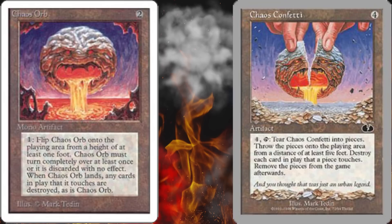I'm not even sure what to think when I read the flavor text on the bottom of Chaos Confetti. It says: 'And you thought that was just an urban legend.' Are they confirming that it actually happened? Or are they stating it was just an urban legend and they're not sure if it really happened at a tournament? I don't know — and by I don't know, I mean I'm too lazy to Google it and I'm already recording this, so screw it. It's 2017 — when somebody says I don't know, it just translates to I'm too lazy.